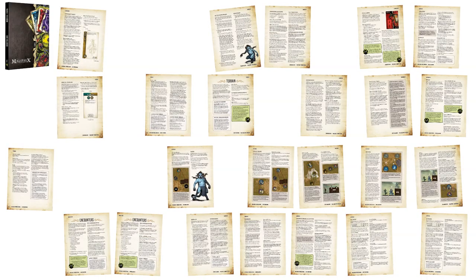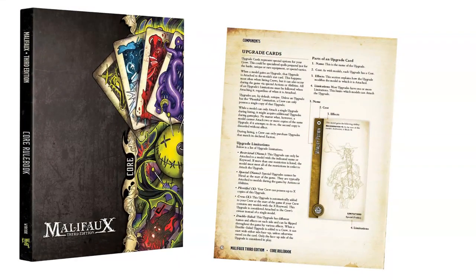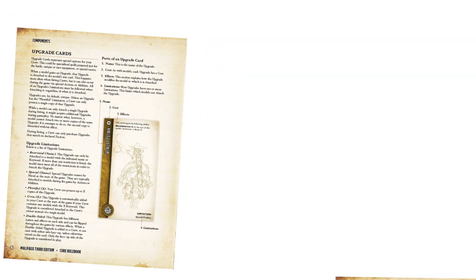Some of the changes in the Core Rulebook were cosmetic or simple, like changing the page numbers to adjust for new content. We're not going to cover those. One new change is found on page 6 and concerns upgrades. The Madness of Malifaux Rules expansion included two new types of upgrade limitations, and those are now included in the Core Rulebook. The first of these is the Crew Upgrade.